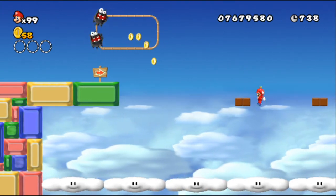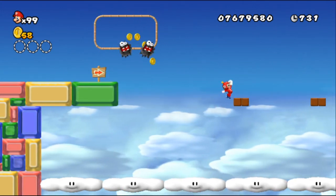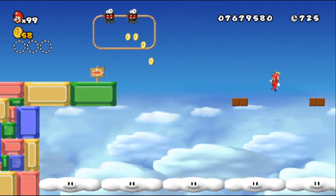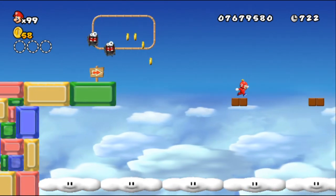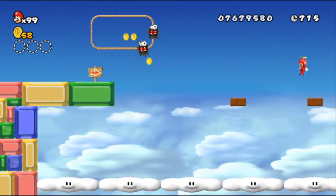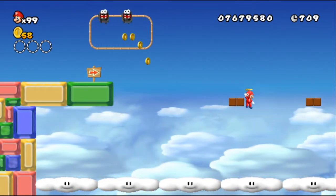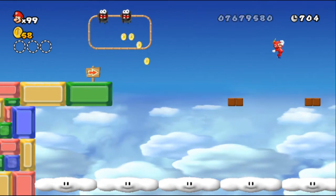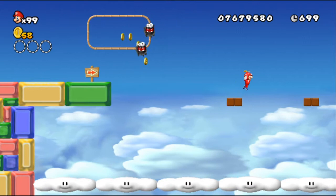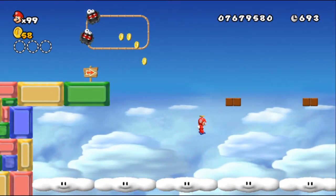I didn't even realize that New Super Mario Bros DS only had like two primary power-ups, namely the Fire Flower and then the Blue Shell. And honestly, the Blue Shell is kind of overrated as a power-up — it's hard to control once you go spinning in the shell. It makes you go into shell mode even if you don't want to while you're running. You automatically go into it and then next thing you know, you can't change your direction and you fall into a pit — it's really infuriating.